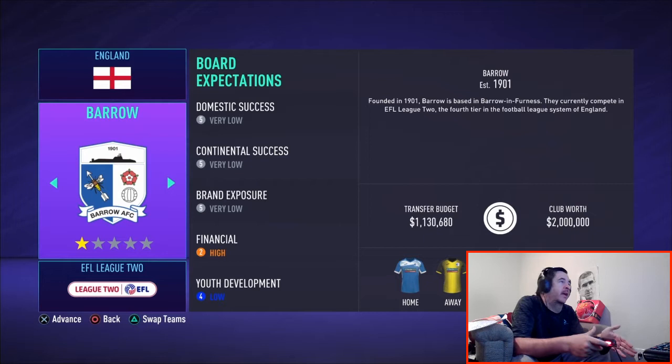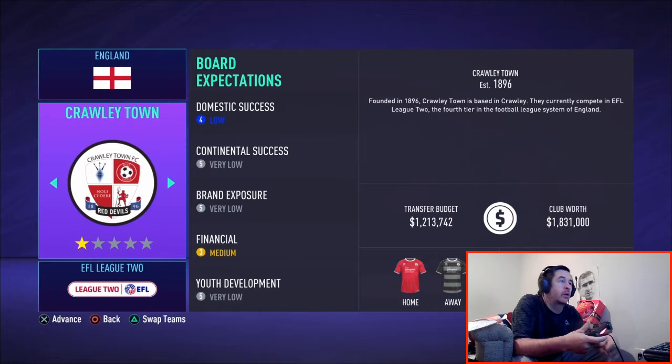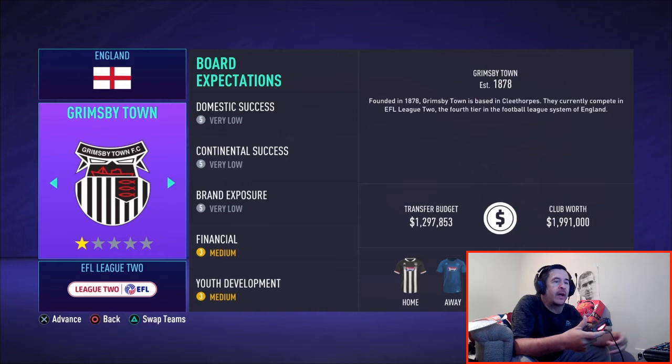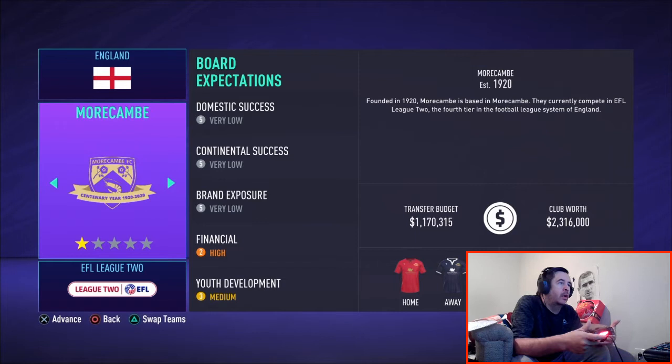The first thing we're going to get into is which team you should pick. This is dependent on country, but the main thing you want to look at is board expectations — you want them to be as minimal as possible, with priority being low or very low. When you replace your original team and bring in Academy players, that first crop is going to be very poor, so you will struggle at the very beginning.